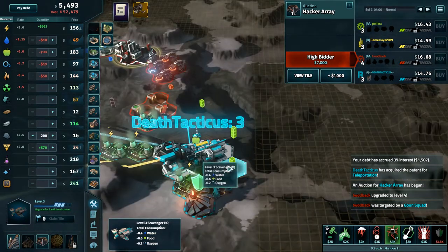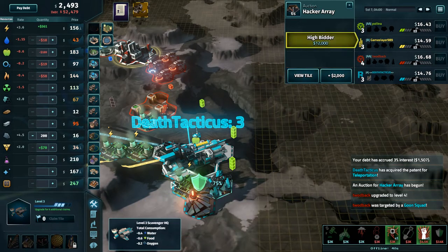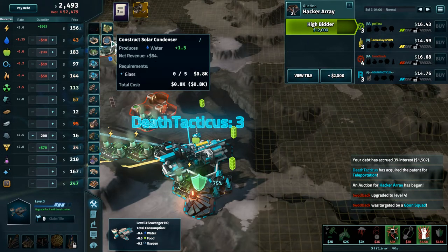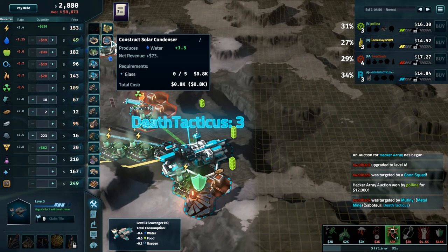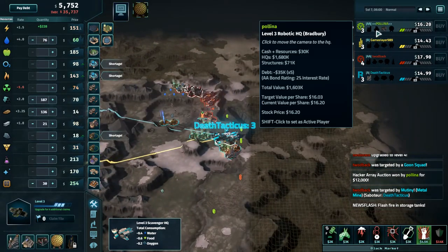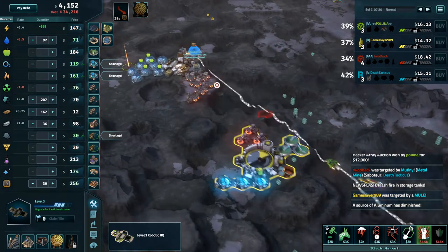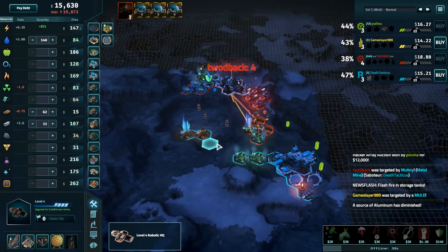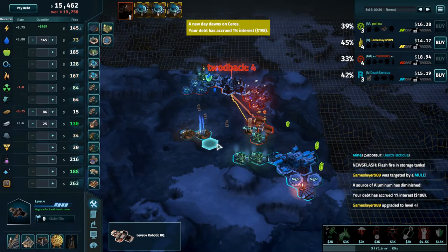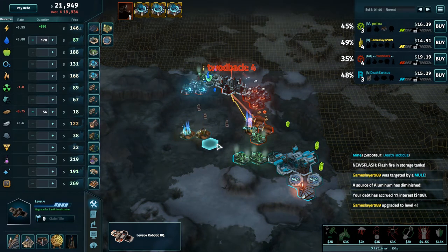Iron is only worth an additional nine a second when you don't have anything coming in — I would have preferred Solar Convectors, which get you 64 a second when they're on, or 32 a second averaged over the entire day. Polina going for the hacker array in the auction, gets that for 12,000 — something she can potentially use now. Tudbak is the first to HQ4, leaving the scavenger Detacticus behind, which is something you don't want to see. You never want to be a scavenger and see an expansive beat you to HQ4, as Gameslayer just did.